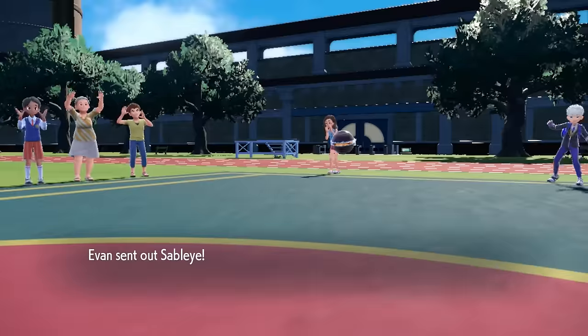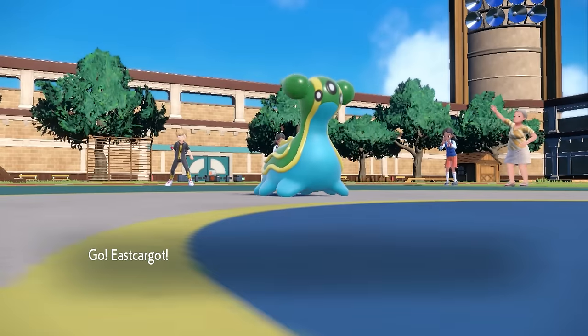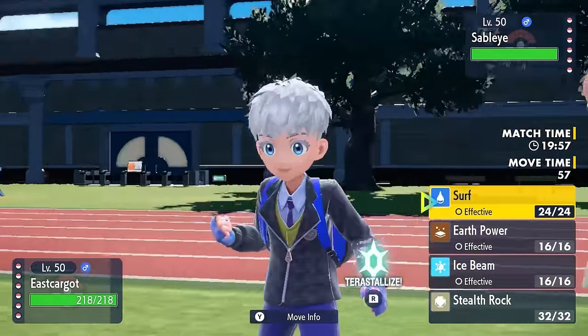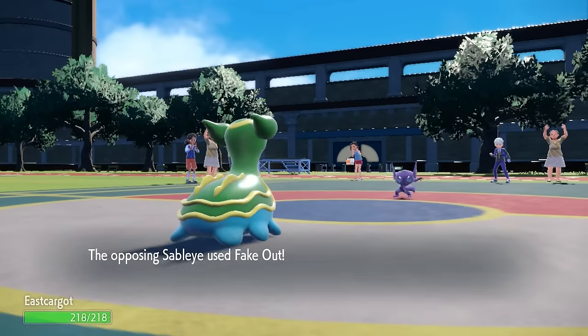Alright, so my opponent is going to go ahead and lead off with the Sableye. Now this little gremlin as a lead, a lot of the time he's going to have Taunt to just block the Stealth Rock, and as I lead off with the Gastrodon, I realize there's really nothing stopping me from at least going for it anyway. If they Taunt, it kind of so be it.